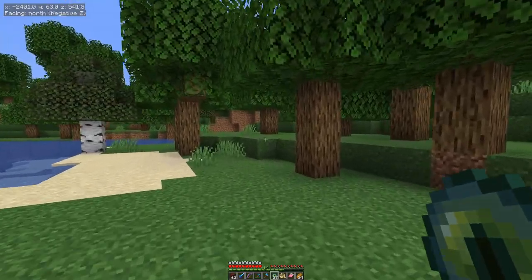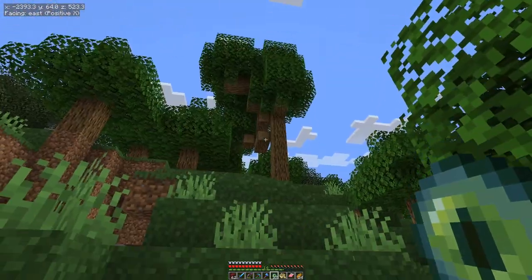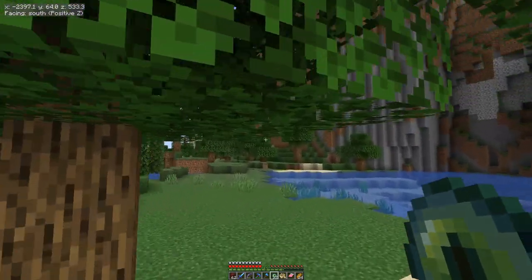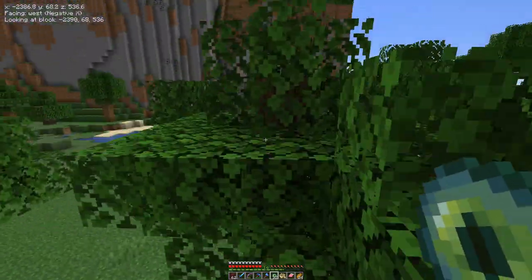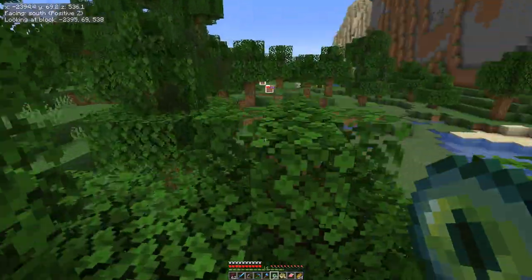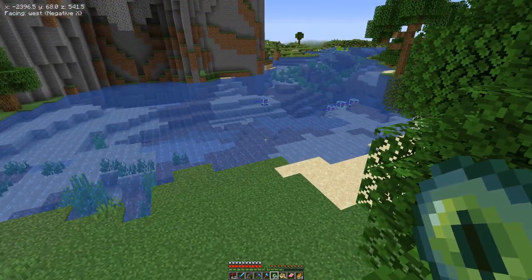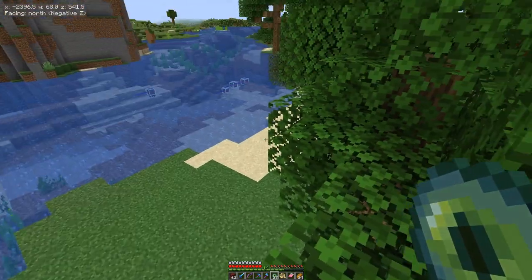Another one broken. This means it's... where is it? There. Okay. This is pretty close to where we have to go, so let's find a suitable spot for the contraption — for the TNT duplicator to build — so that we can blast a big hole.